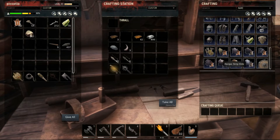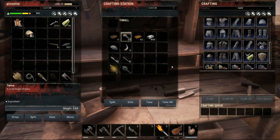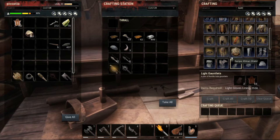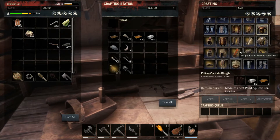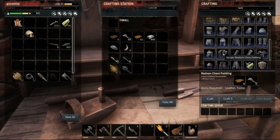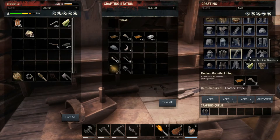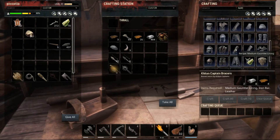The medium harness - we need twine, oh we got that. This must be the lights. Oh, coating armor - that actually looks good too. This is heavy again. Let's do the light stuff. Medium chest padding - let's do it one by one or else I'm gonna get in trouble. We need two of you.